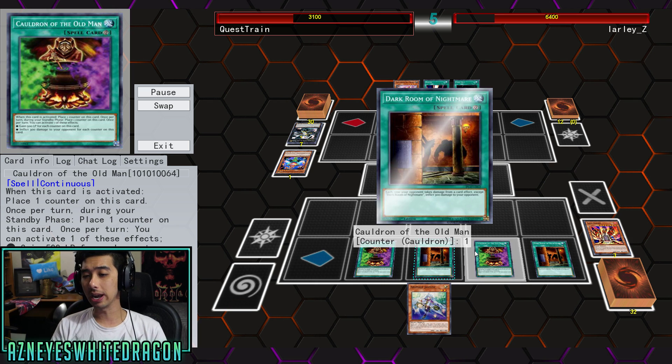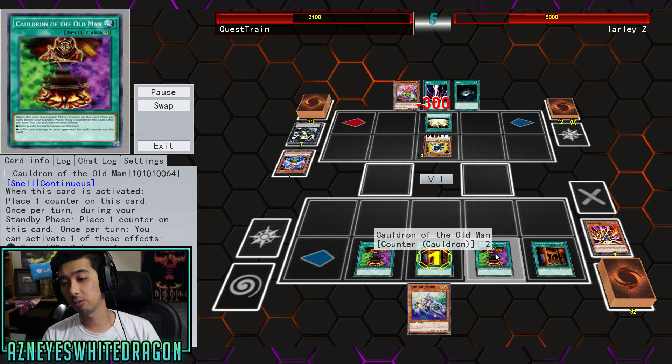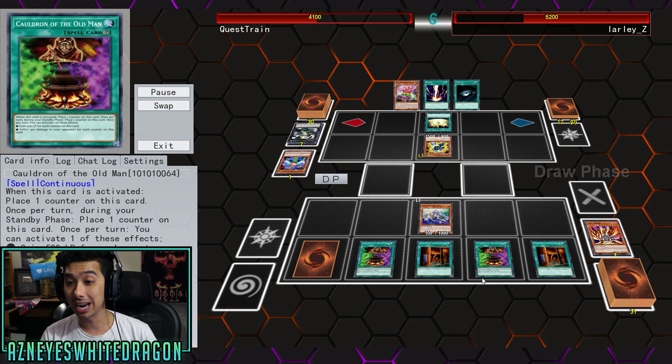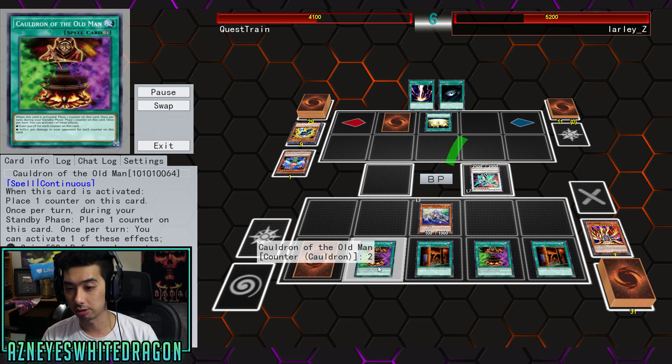It's kind of like how you'd wait several turns for Wave Motion Cannon, but the downside with Wave Motion Cannon is if your opponent has something to get rid of it, you wait too long to pop it, and your opponent might just stop it from being able to go off because they get rid of it.